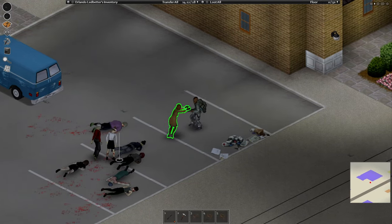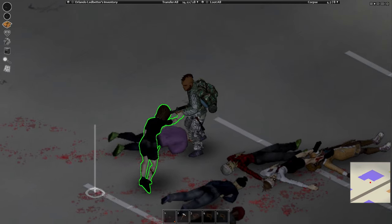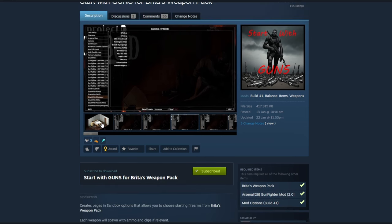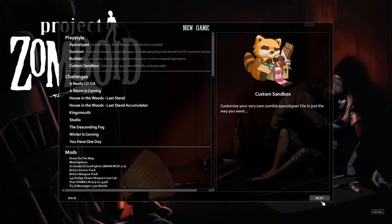As you can see, everything works fine — even the M16 with the bayonet attached works fine. Now, there is a mod that will allow you to spawn with a weapon when you start a new game. One of them is called Start with Guns for Brita's Weapon Pack. You can select which weapon to start with from the preset, which is great.